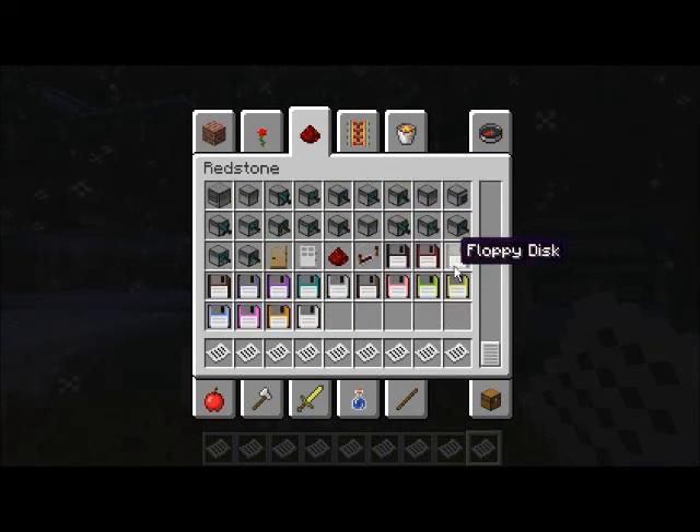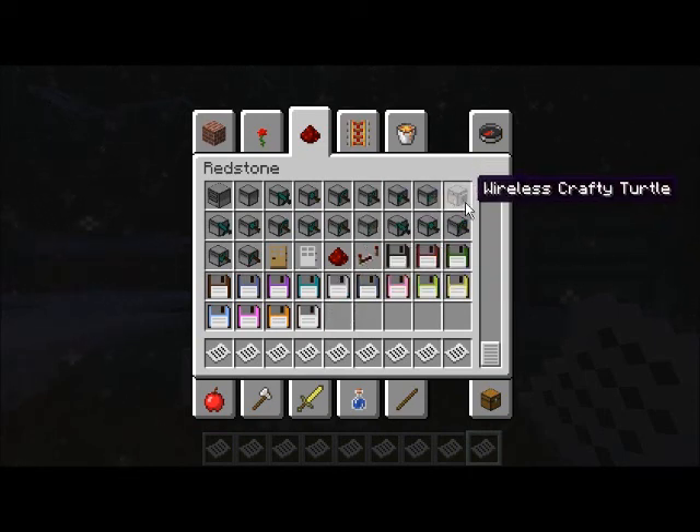The other big feature is that you can craft your floppies with any of the 16 dyes to get colored floppies now, which is nice for identifying them in your inventory when you carry a bunch around. And they're also wireless crafting turtles now - that was sort of sprung on us at the last minute by Dan.